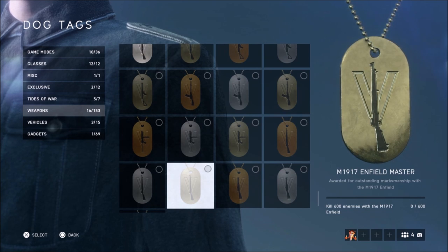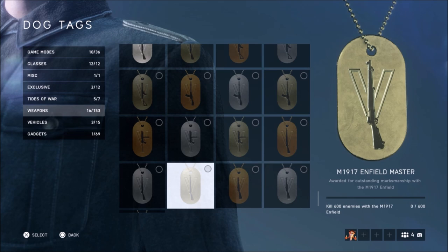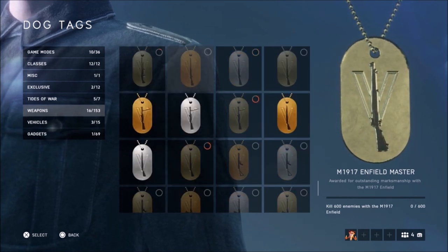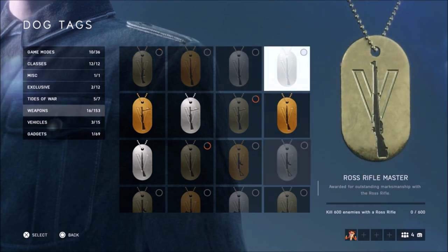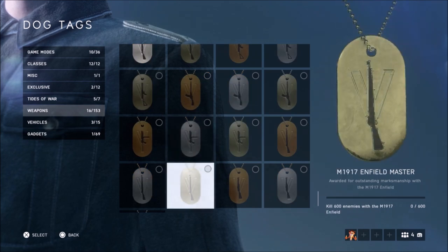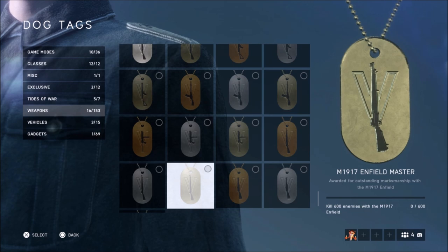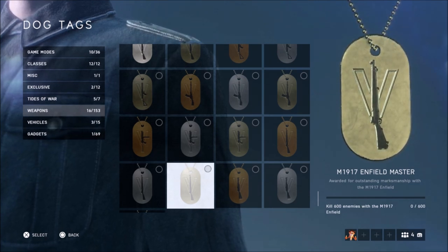Next we have the M1917 Enfield. In Battlefield 1's Apocalypse DLC, two rifles were released — the Ross Rifle, which is actually coming out in a few weeks on Chapter 2 (as you can see, I haven't had any kills with it yet), and the M1917 Enfield, which was also in that DLC.